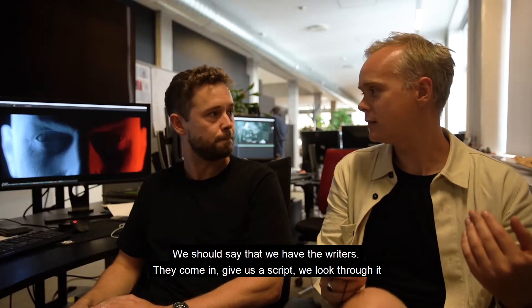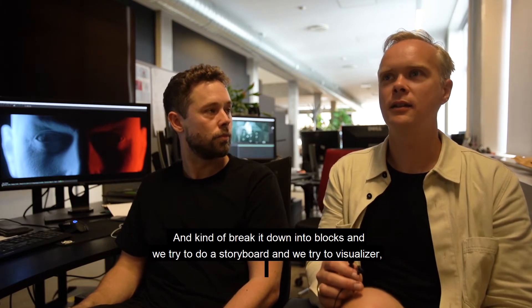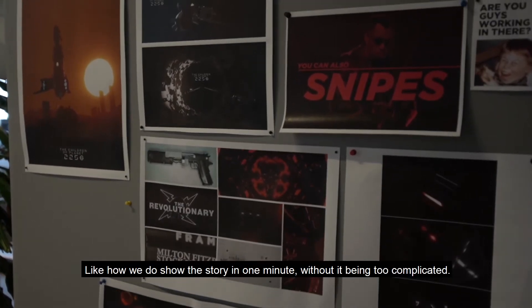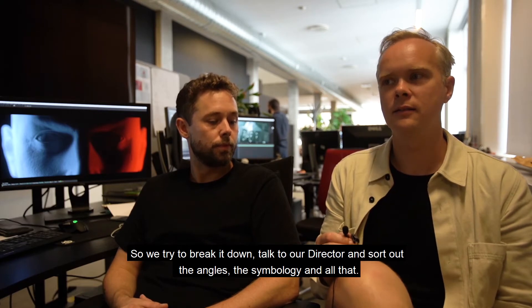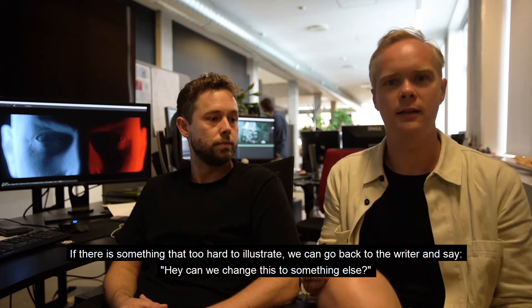The writers come in and give us a script. We look through it, break it down into blocks, and then try to do a storyboard. We try to visualize the coolest way possible — how do we show the story in one minute without it being too complicated? We talk to the director and sort out the angles, the symbology, and all that. If there's something that's too hard to illustrate, we can go back to the writer and say, can you change this to something else?